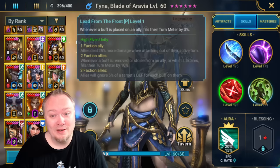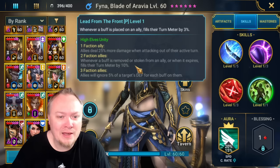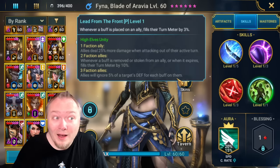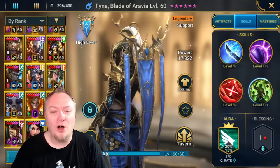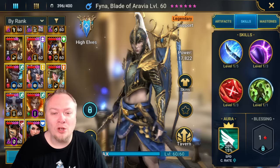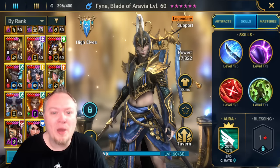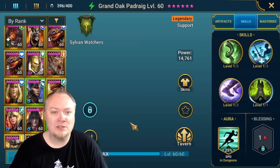That's very good. She deals 25% more damage when counterattacking. Whenever a buff is removed or stolen from an ally, or when it expires, fills their turn meter by 10%. Allies will ignore 5% of the target's defense for each buff on them - wowzers! I love all of this and she looks super cool. I know everybody's going to be salty because Plarium is going to make these champions pay-to-win just like Acelin, but I am so in. Plarium, make there be a better way to get these.